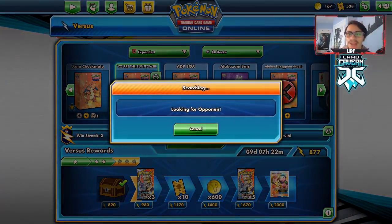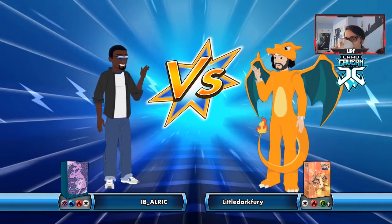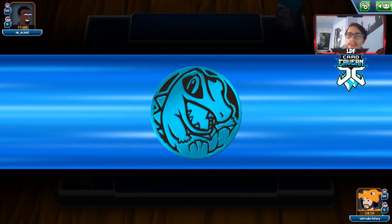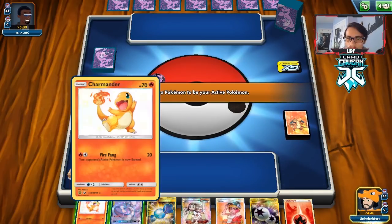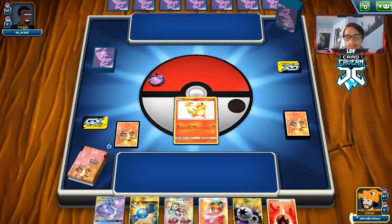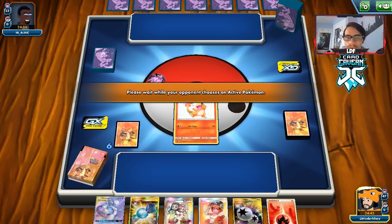Let's try out the Charizard Sunflora deck - I was pretty hyped when I built this. Looks like we're up against possibly a Mewtwo deck, but any tag team deck is fine because we just win in a few turns. We're starting with a Charmander and a Mewtwo. I don't want to bench the Mewtwo yet - if he's playing Mewtwo, that gives him an easy 3 prizes. Oh, he's playing a Mega Mewtwo deck, so not really playing anything too competitive. That's the issue with Expanded - not everyone plays the best decks.